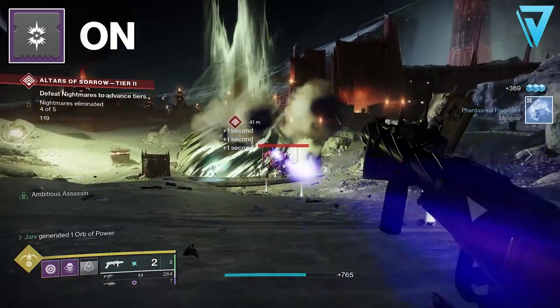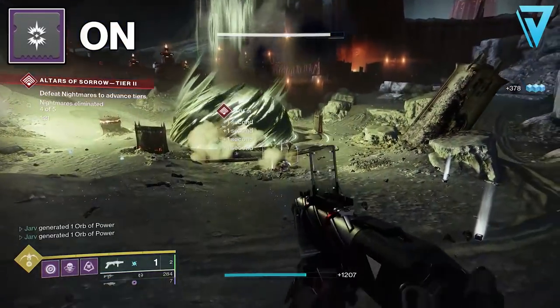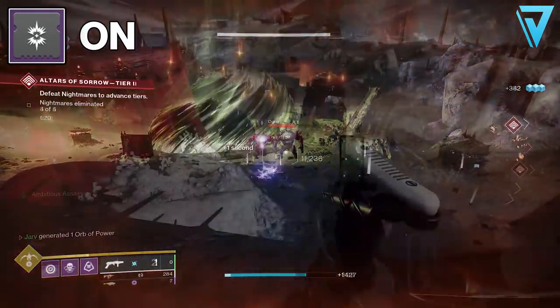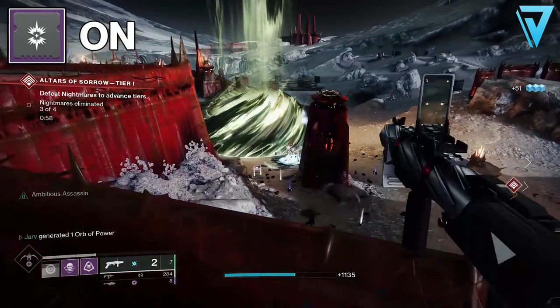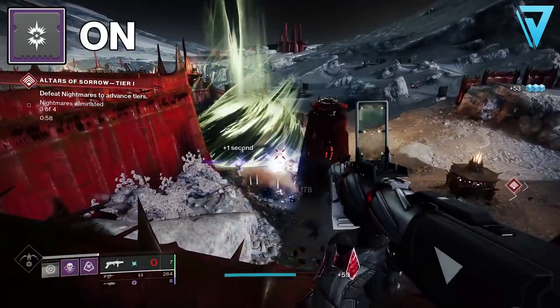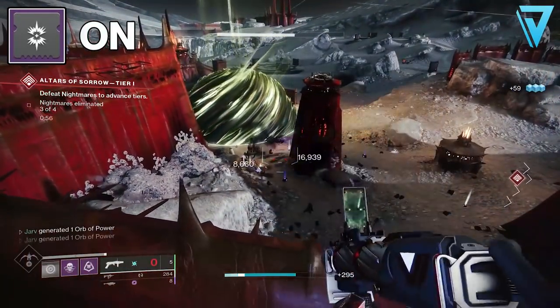What all this testing tells us is that elemental damage explosions can happen with both dragonfly and chain reaction, but if you want them to be larger and happen on a much more consistent basis then you most definitely want to have your dragonfly spec mod equipped. All our initial testing was done in a dungeon and we're out on patrol and the results are relatively consistent. If you experience any differences in other game modes, be sure to sound off in the comments.